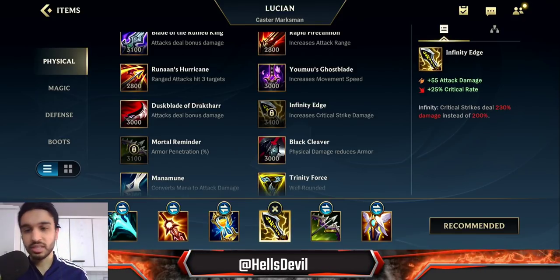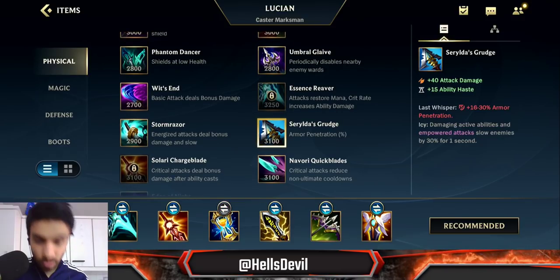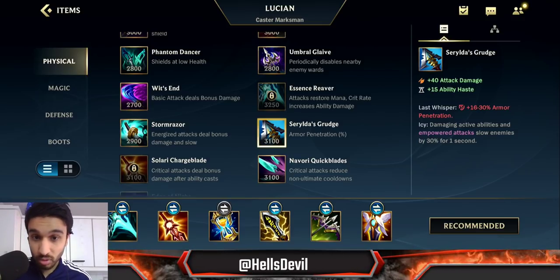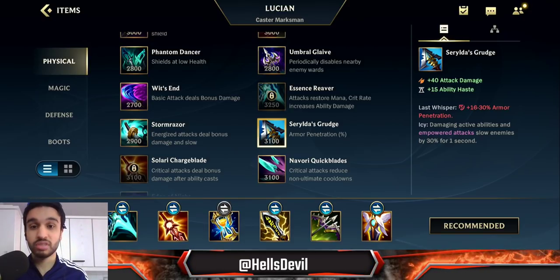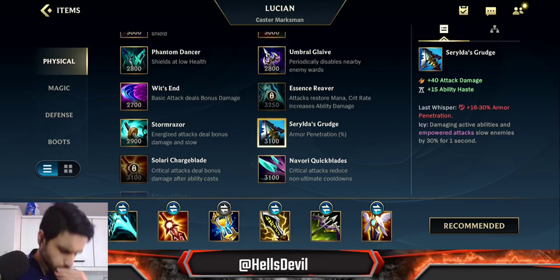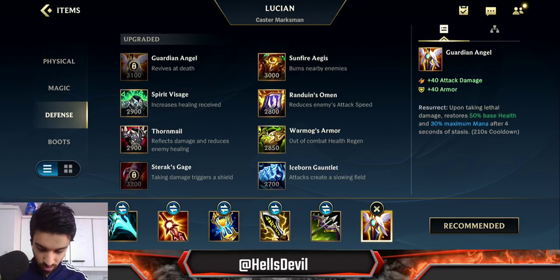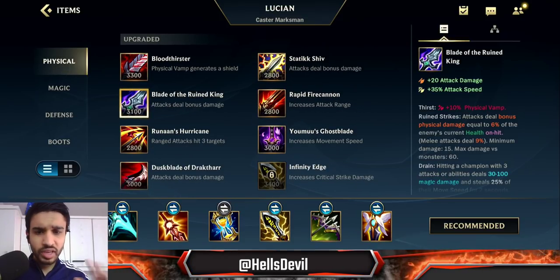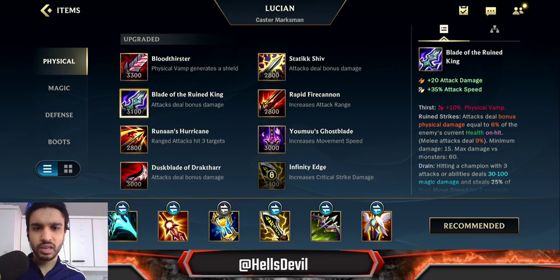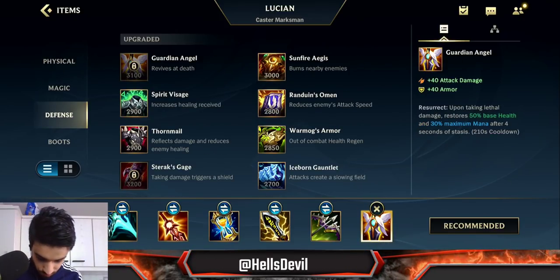Fourth item: Serylda's Grudge or Mortal Reminder. Serylda's Grudge is generally better because with the ultimate you can slow enemies, making it easy to hit all the bolts. However, more often than not you'll go Mortal Reminder because the enemy likely has healing. Last item is Guardian Angel. Alternatively, if the enemy is super tanky — like Mundo or Garen — skip the Guardian Angel and go Blade of the Ruined King.